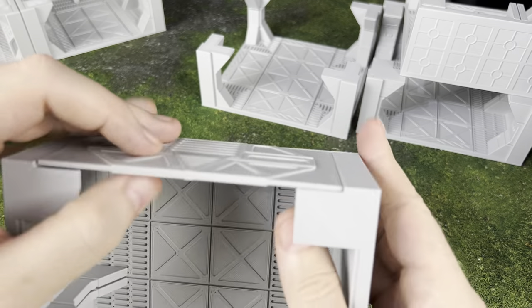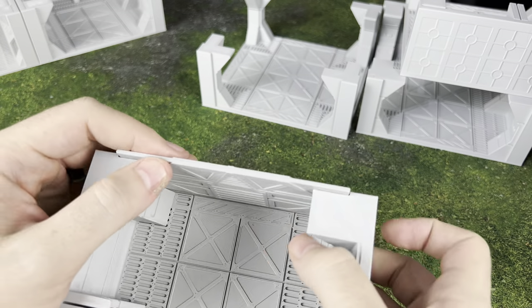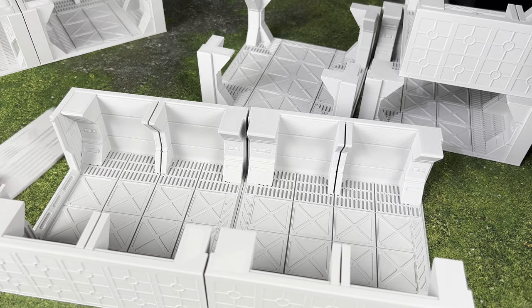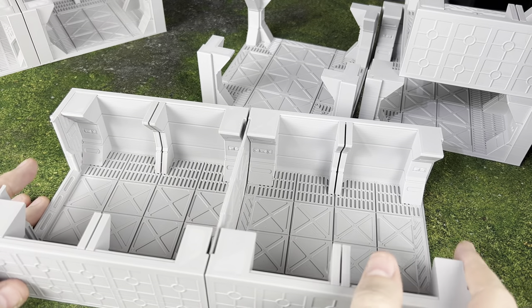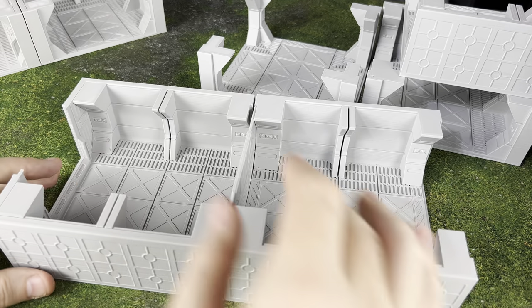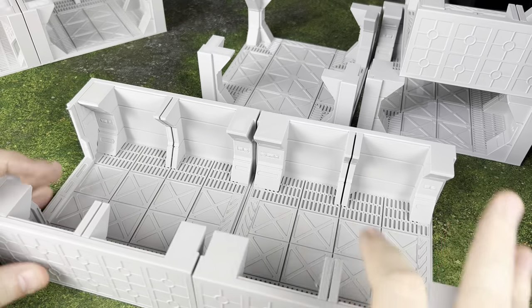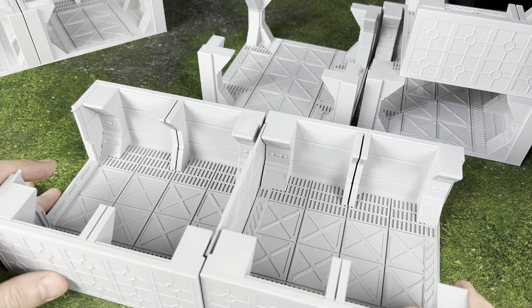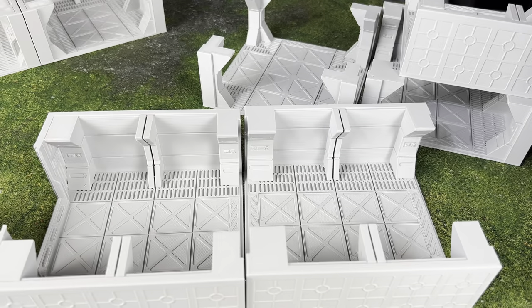One of the great things about these is you have these wider doors that represent the closer-to-blast-doors you might see on the Death Star, a Star Destroyer, or other types of Imperial ships. They have an indentation so the doors slide in and slide down — no problem, especially when grouping two of them together. Their doors are going to slide in and out really easy.